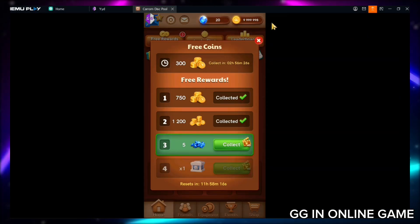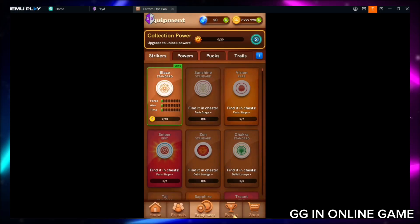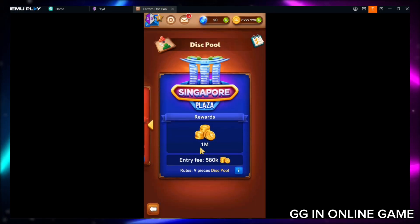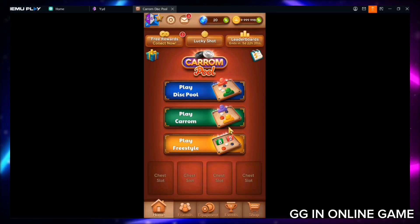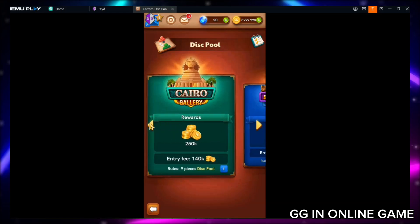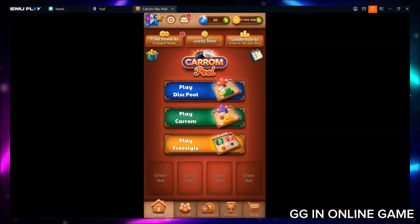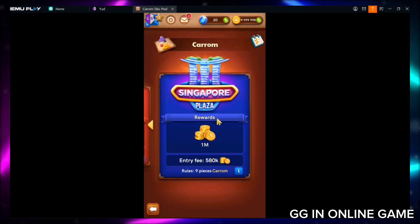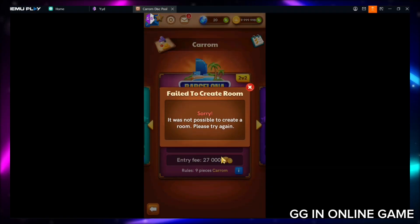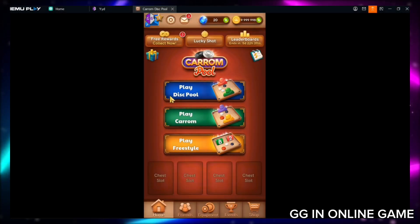Now, as you can see, my coins are perfectly frozen. Even when I click the icon below, the coins remain unchanged. Now let's use these coins to enter a game match. As soon as I click to enter the game match, it automatically exits. I will try again in another match — it is doing the same thing again. I cannot enter any match. Even though a large amount of coins is displayed in the game, we are unable to use them. So friends, now you can understand that Game Guardian does not perfectly work in online games.